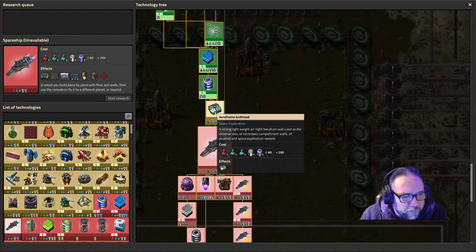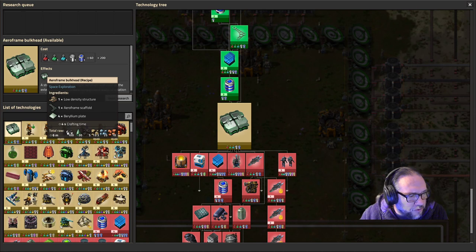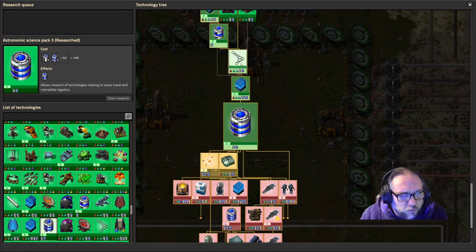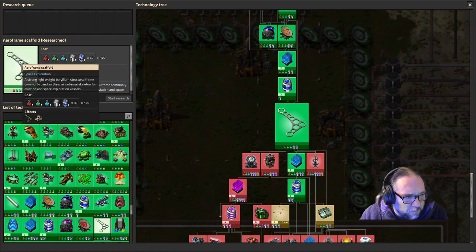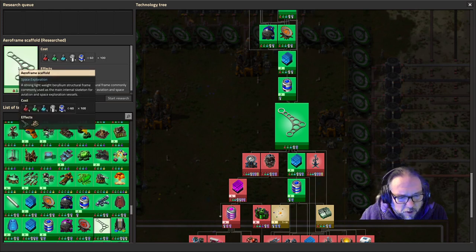We need Arrow Frame Bulkhead, and to build it we need Arrow Frame Scaffolding. The science itself also requires Arrow Frame Scaffolding - we just researched it but we're not making it yet. I can make it on planet and ship it up rather than having to ship up the poles and beryllium plates separately. Even though we're shipping up poles and beryllium plates, I think it's going to save us to build the item down on planet and ship it up that way.